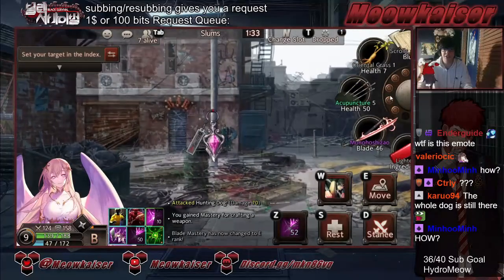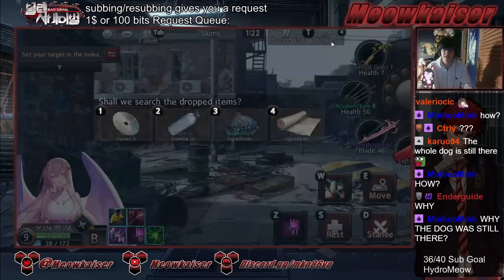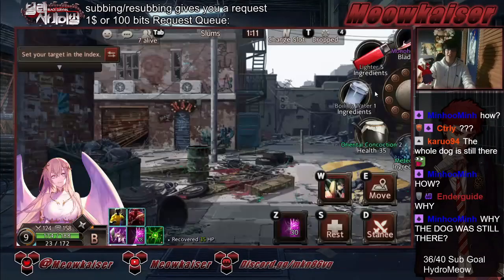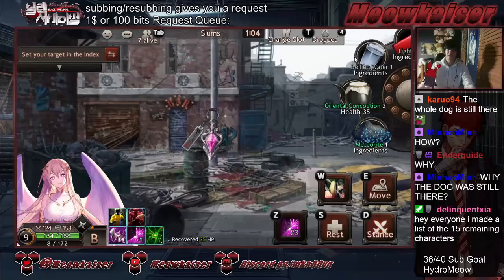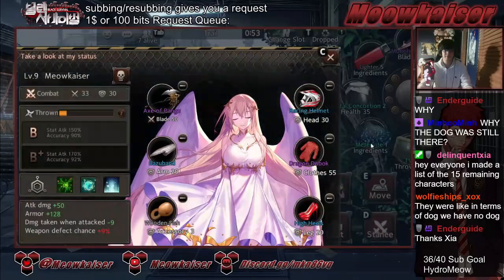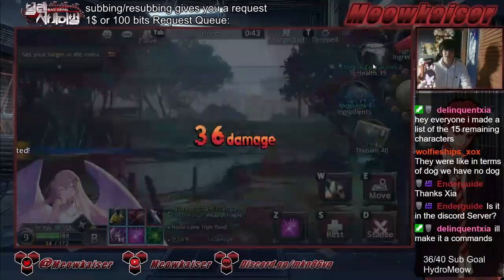Everyone just fought each other and then left. That's how — that's my accessory. It was just so hyper contested that everyone just left. That actually kind of makes sense. Fight me. I need these oriental concoctions out of my inventory right now. There's the defects.